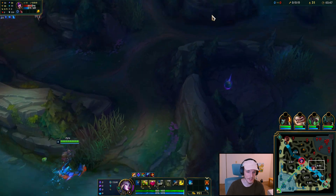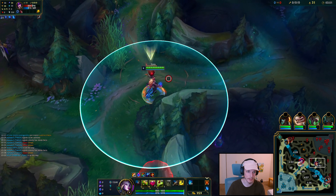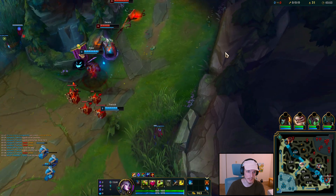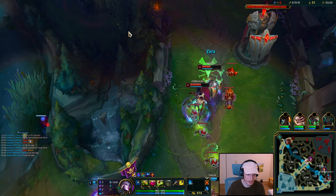He's at 20 CS. So he's going to take that Scuttle, but that means his Gromp should be up. But the Gromp is down — somewhere in the Fog of War. I can look for this play and then reset.